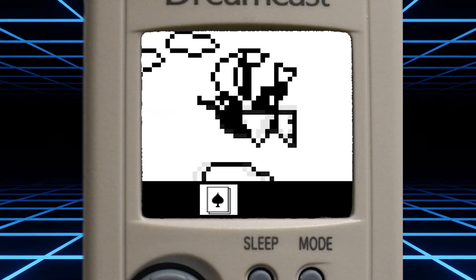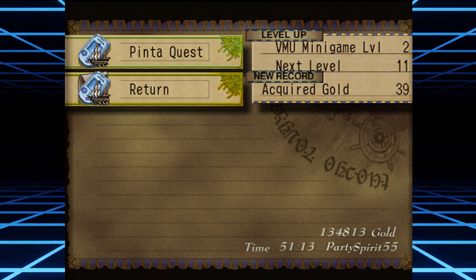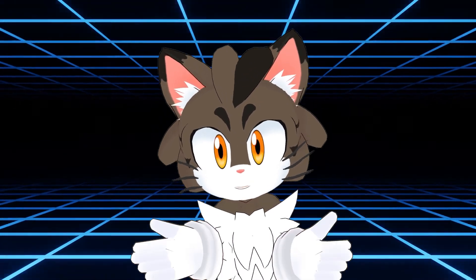You can control Pinta's ship looking for treasure, and what's really cool is that the items you find in the VMU game can be transferred back to the main game, which is really neat. But if you're lazy, you can still beat the game without it.